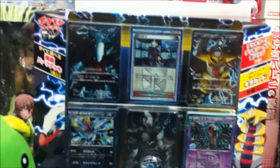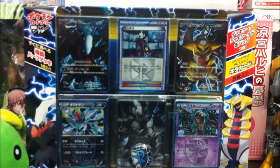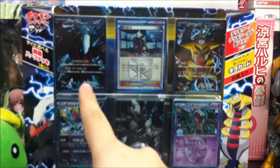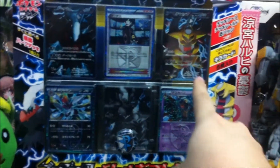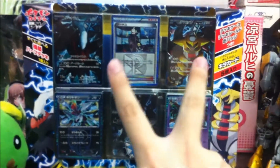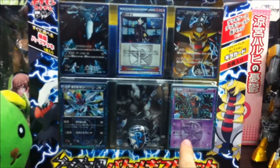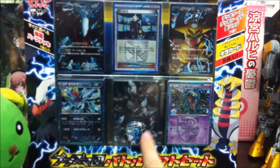As you can see from the front, it actually has the Full Art Dark Rai and Giratina from Team Plasma. The Dark Rai is not in any English expansion, so you won't find this. This one has been released in the Plasma Storm set. From the outer look, you can also see it contains these two full arts, the Promo Hollow Gastly, a Hollow Bisharp, and a Cofagrigus.